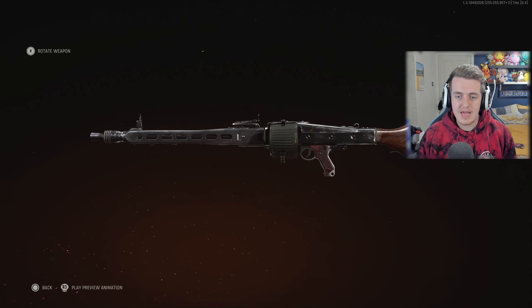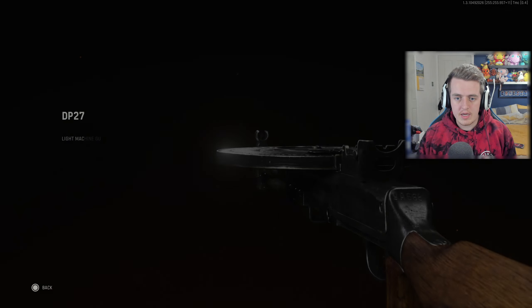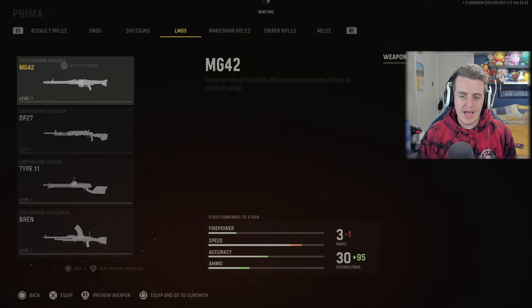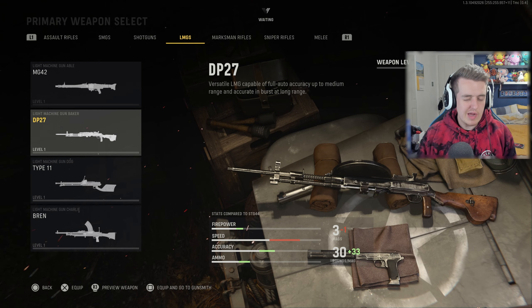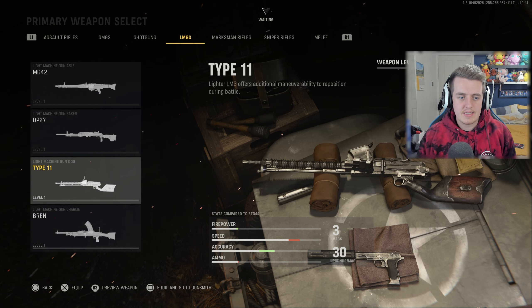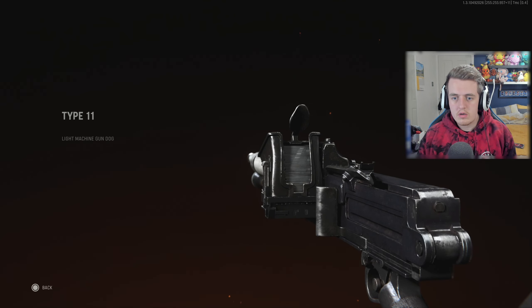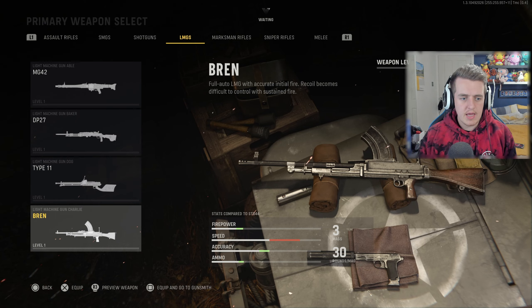For LMGs we've got the MG42 — basically in every single Call of Duty. The DP27, which I think we had in World at War — quite powerful. The Type 11, which is interesting. And the Bren, which we saw in the beta. So four light machine guns.